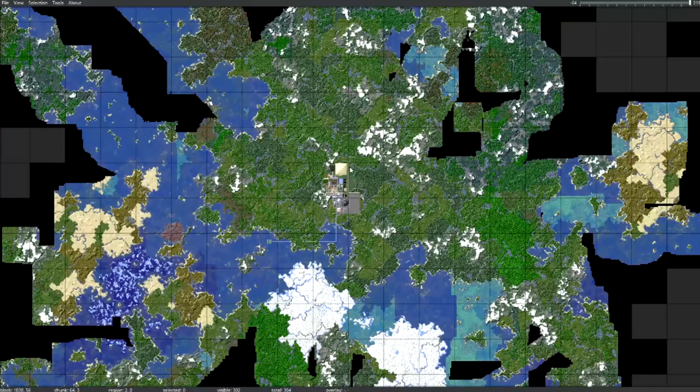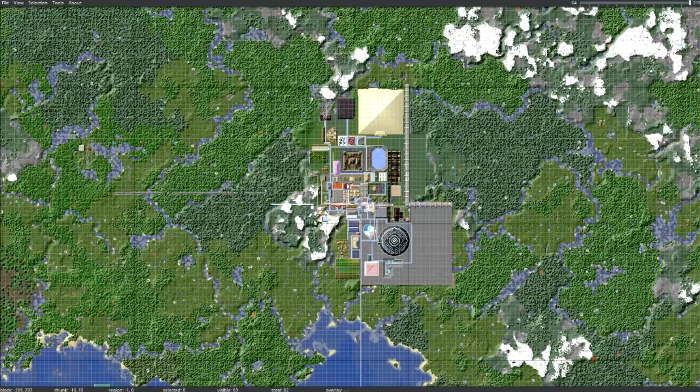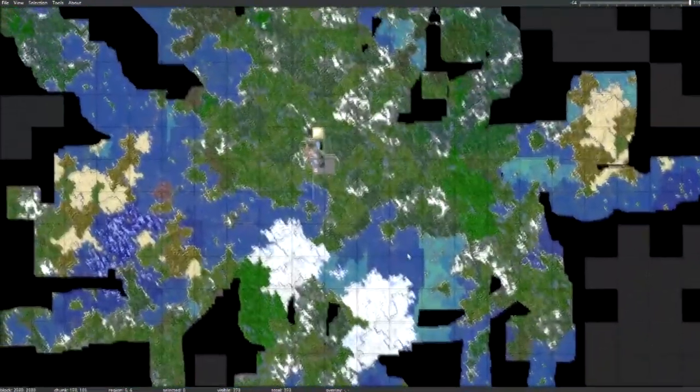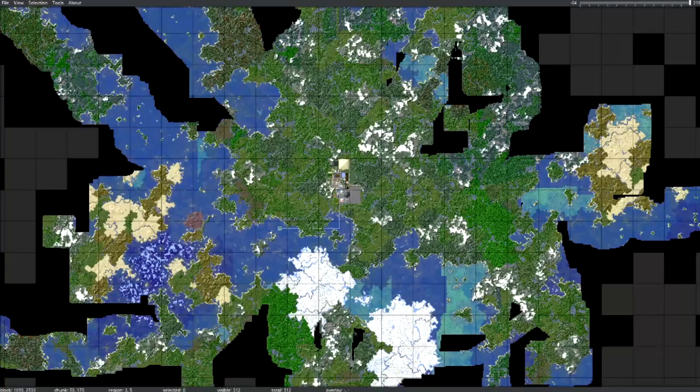Now you might be asking yourself, how are you going to do that? Well, I have this tool here called MCA Selector, and this basically lets me select any chunks that I want and I can reset or delete them. So I have my world open here. You can see this is my entire base right here — this is spawn, where we first started our world — and I have it going down to my guardian farm. My goal is to keep all of this right here, but basically everything on the outside, things like this, are just taking up information in my world and they don't have the new things. So I'm going to go ahead and delete them.